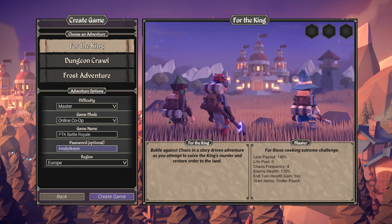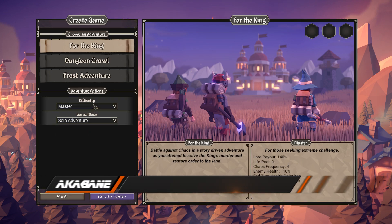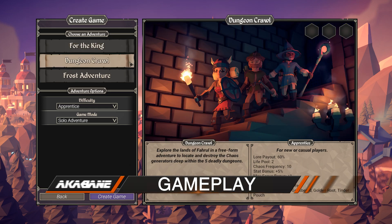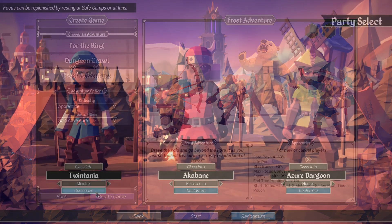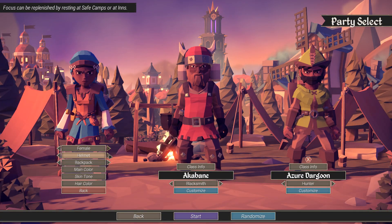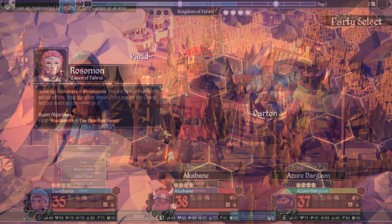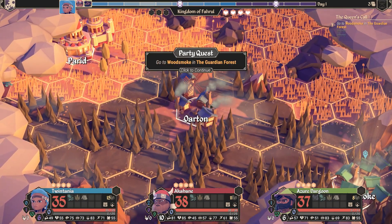At the start of a new game, you can choose to play online, local co-op, or a solo adventure, as well as one of three difficulties. You have a choice of the main adventure, a dungeon crawl where you need to destroy five chaos generators in separate dungeons, and a frost adventure where winter has come forever. You create three characters for your adventure, selecting their names, cosmetics, and classes. Once in-game, you're presented with your first task — find Hildebrandt — and it's at this point it's up to the player how they go about this.